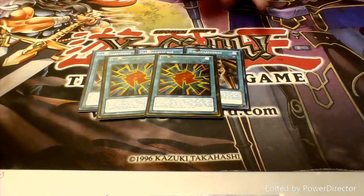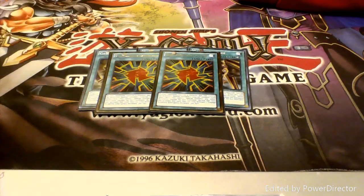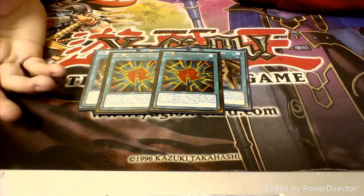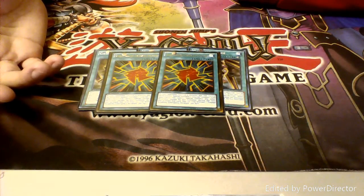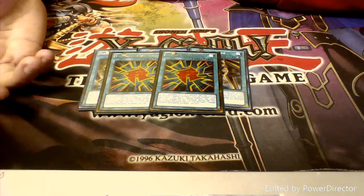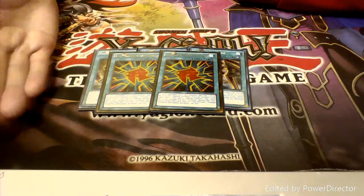Then we have two copies of Gagaga Academy Emergency Network. This basically is an A Hero Lives for Gagagas. Your opponent controls a monster and you don't — it special summons one from the deck, but you can only Xyz summon if you do that special summon. So you generally either special summon out Girl and summon Gagaga Edition, or vice versa.